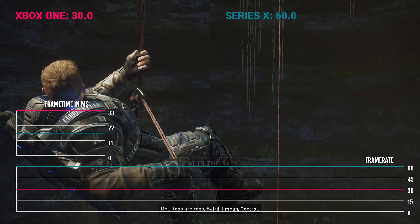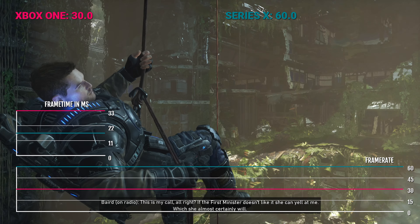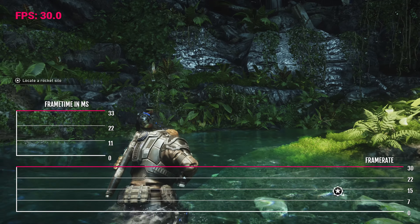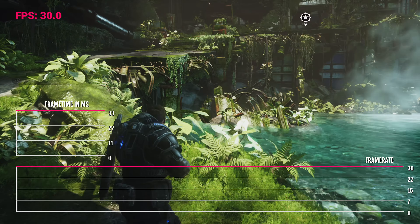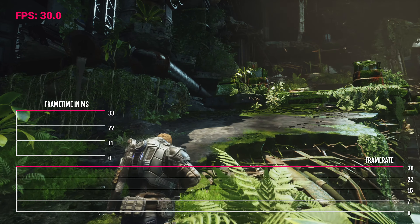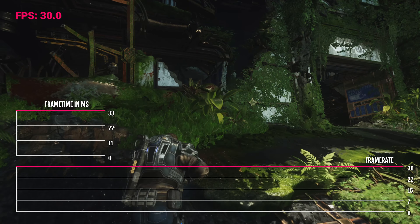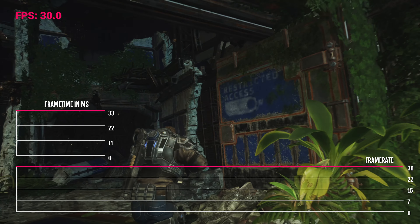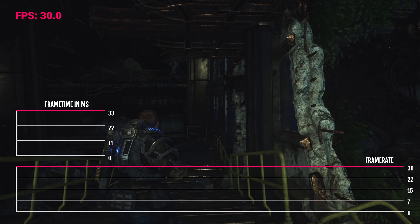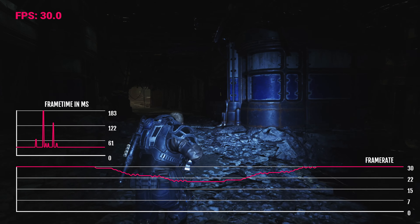The Xbox One surprisingly holds up — I was expecting this to run really badly but on the whole it surprised me. Obviously there are a lot of visual cutbacks and sacrifices to get it running at 30 frames per second. In gameplay you can see Gears is running at a pretty locked, solid 30fps, due to the cutbacks in resolution and visual quality. There are lighting effects on the Series X that aren't present on the Xbox One — higher quality textures, higher quality rendering — essentially everything you'd expect.